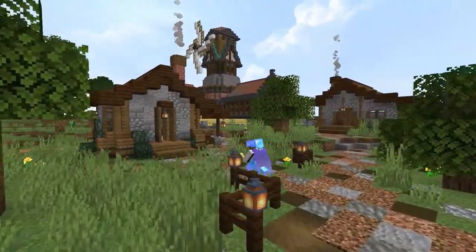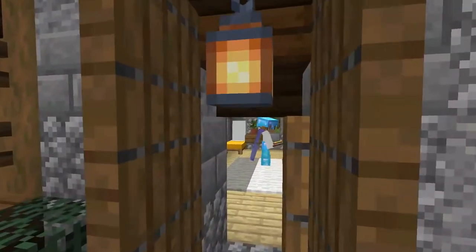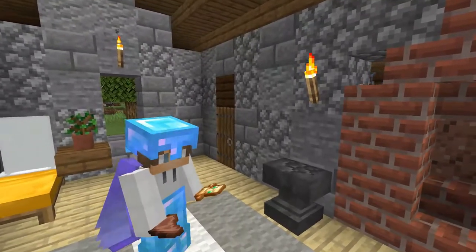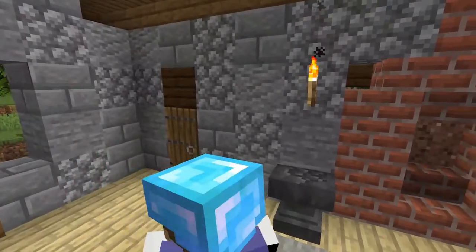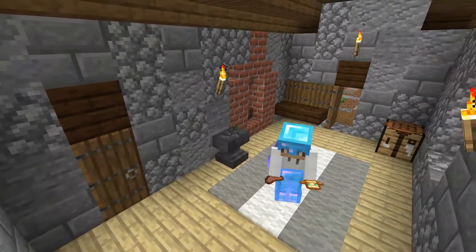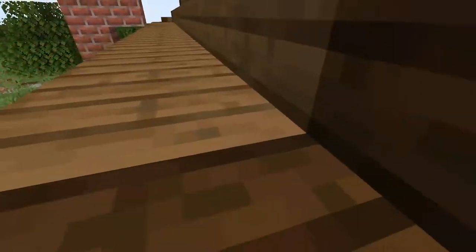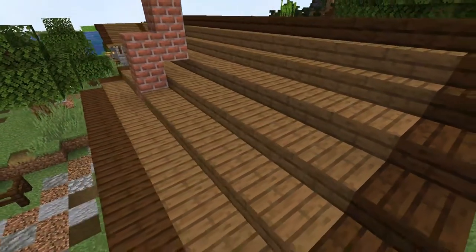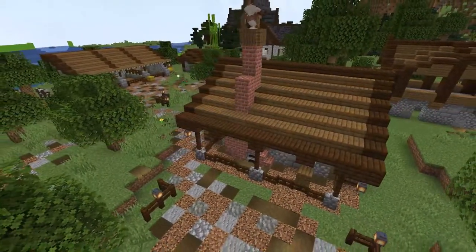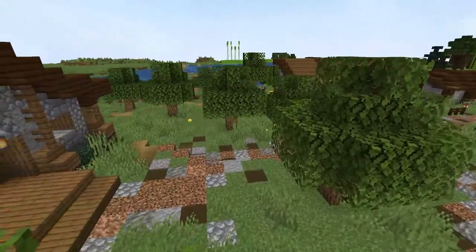Moving along the path, I'm going to bring us to two of the three buildings. I believe this one is the armorer's building - once again not a lot of detail on the interior, so I really do think I need to focus on interiors in upcoming episodes. There's not much to this one, just a single bedroom type for him to live in. I do have villagers in every single one of these houses, and if you look off behind this there is a house in the process of being made with nothing in it yet.